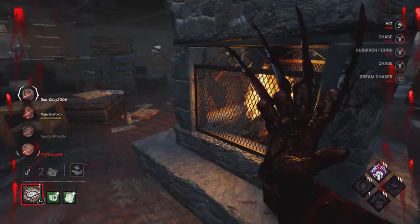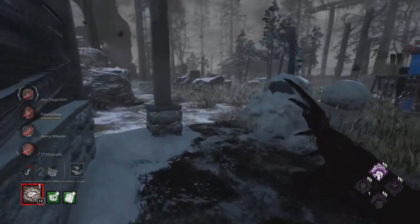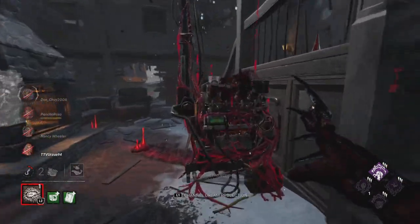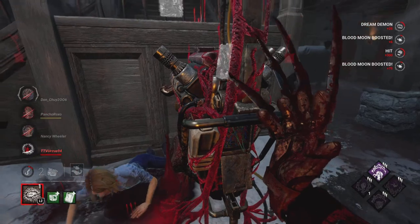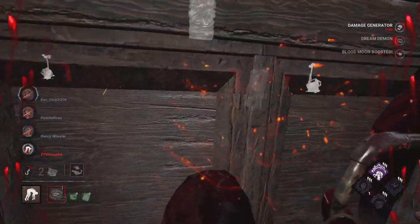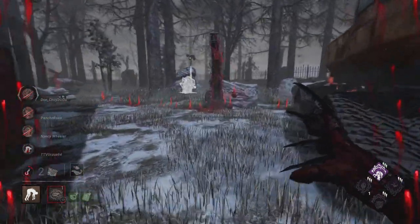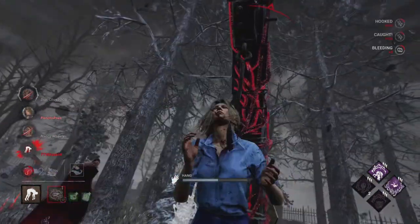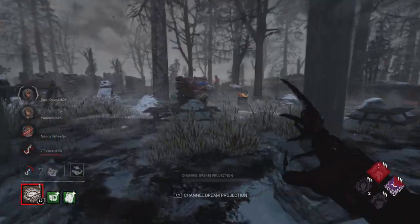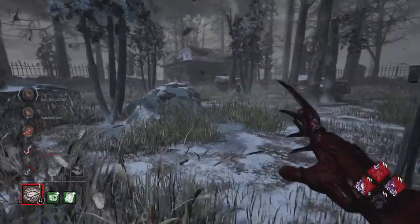We just hit Lori real quick and then I gotta figure out where they ran off to. Actually, they're working on the gen — so let's get Lori on the ground and use Thrilling Tremors value. We go ahead and do that — we face the wall because there are two people running in to save, which means those two can't sabo or flashbang. We place them on the hook over here, then take a look around: Grim Embrace is active. They're probably by shack because that's where they always go to heal.